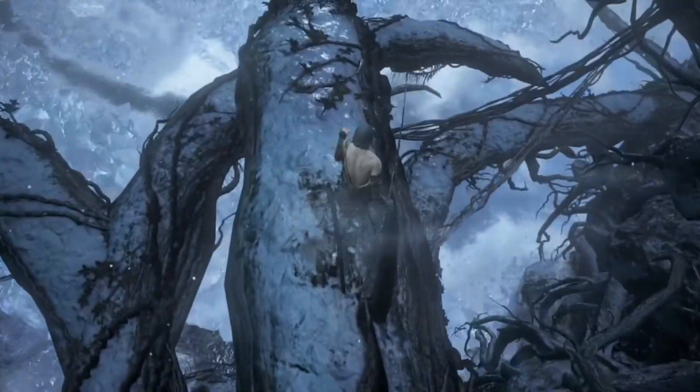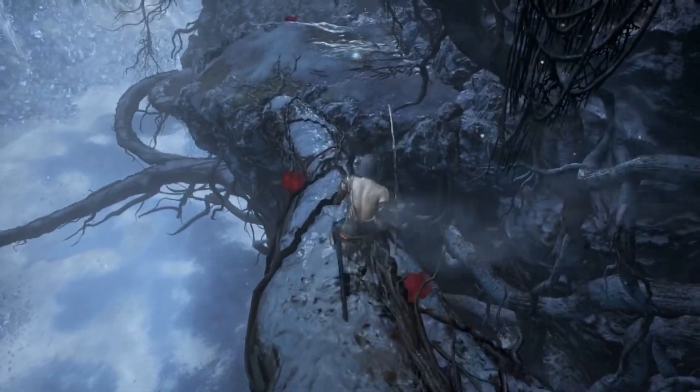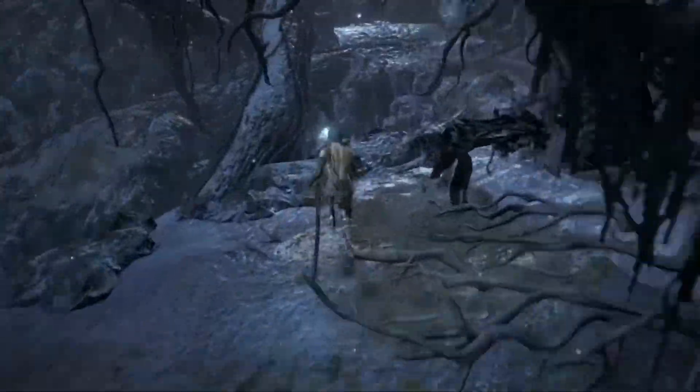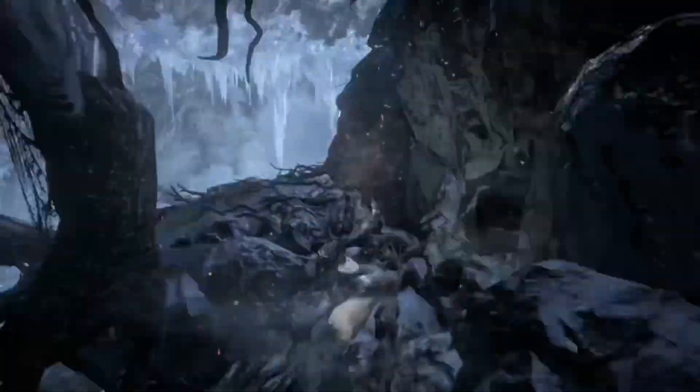Once at the body, run to the right across the root and drop onto the root with the sleeping follower. Then run along the root and drop down to the right on the root below, then onto the next root below. Run across and stick to the right, ignore the enemies, and drop down onto the roots again.